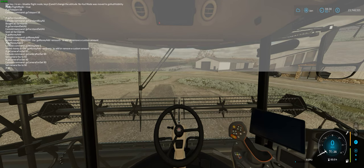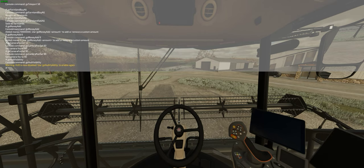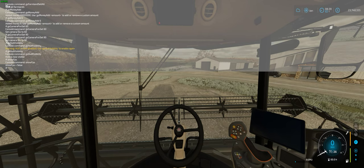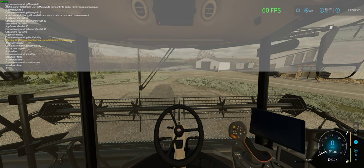Type gsHudVisibility and the HUD disappears. Use the Up Arrow and hit Enter to bring it back. The last command is the only one that doesn't start with 'gs': showFps. It takes a true/false value — type showFps space true to show your FPS, or false to hide it.